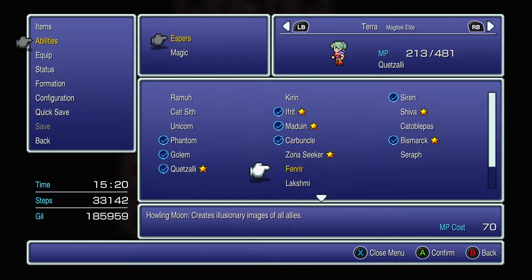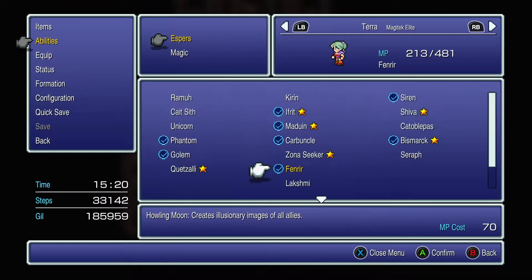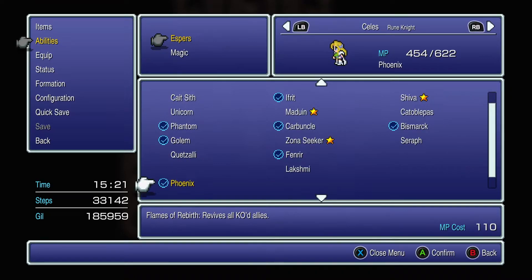Terra's going to pick up Fenrir for the Banish and Stop. We're also going to give Celes a new one as well. Where is Phoenix? There it is — Raise, Arise, Re-raise, Kiragia, Inferaga. That Re-raise is going to be key. Trust me.